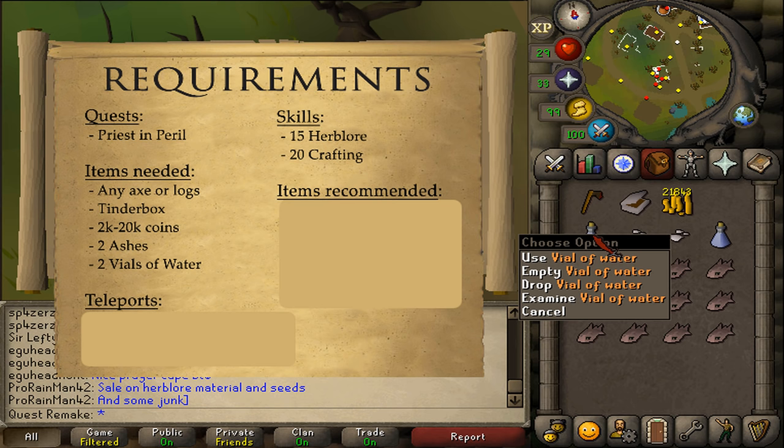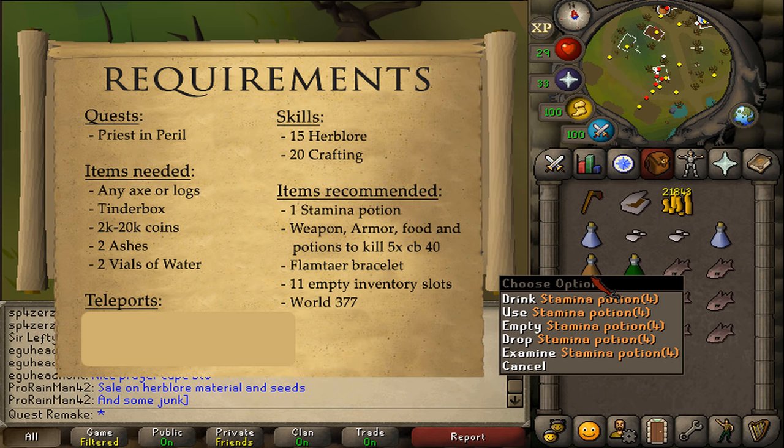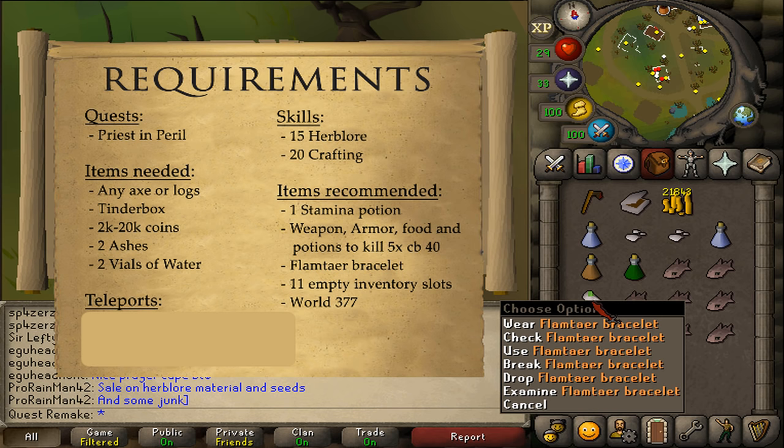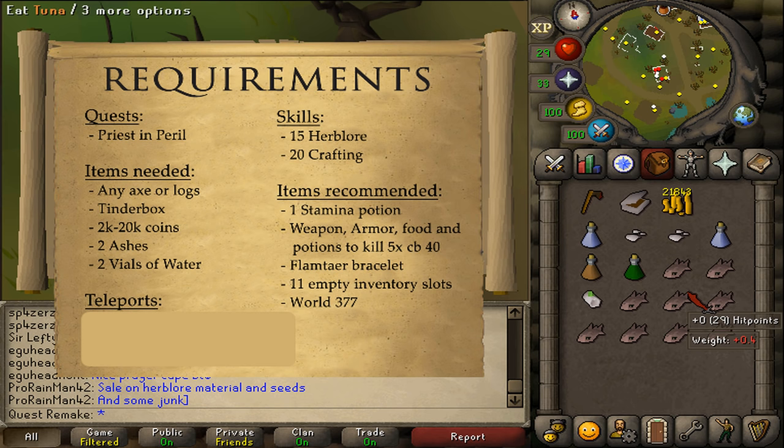For recommended items, one stamina potion of four doses should be enough, along with some food, armor, weapon, and potions to kill five combat-level 40 shades. Also recommended is a Flame Haunt bracelet, because depending on the day and time this minigame might not be very active, and this bracelet will definitely help you out. You will also need 11 empty inventory slots in the middle of this quest, so do not bring a full inventory.